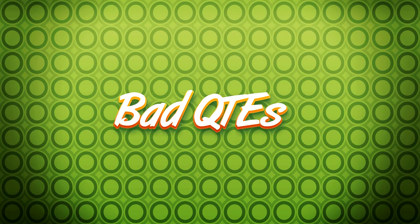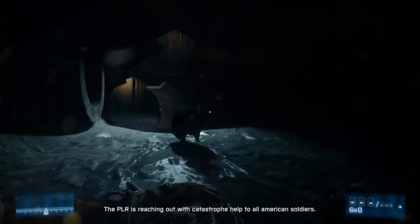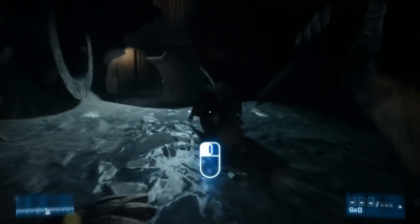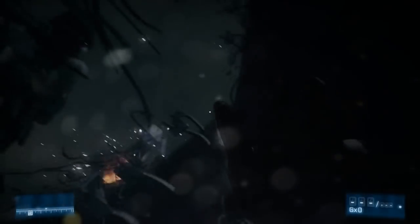Good QTEs can better the feel of cinematic moments in a game, but bad ones will ruin your best shots. There are plenty of QTEs that break the player's immersion out there. In Battlefield 3, if you don't press a button at the right time, you can die because of a rat — you cannot just move past it or use your melee attack to slay it, you have to press the right button at the right time. The Order: 1886, a game that meant to offer mostly a cinematic experience, is filled with rhythm-breaking QTEs.